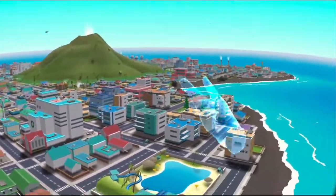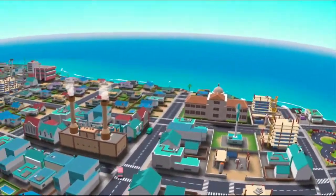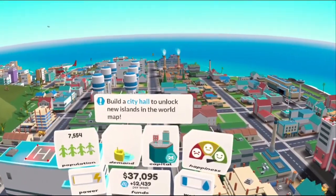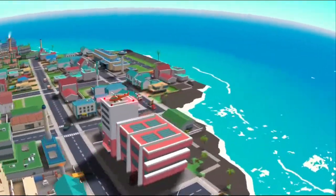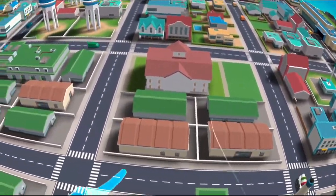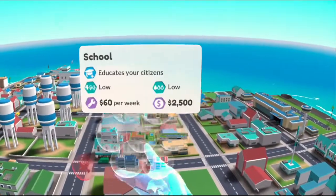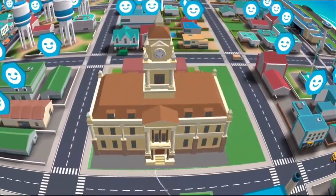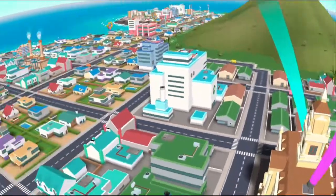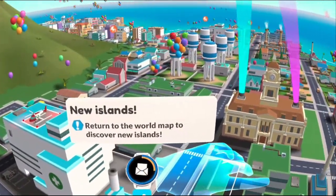We need more power for Banana Peak here, which may be a bit tricky, but they're not complaining about power yet. Build a City Hall to unlock new islands in the world map. So we actually have three islands unlocked already. Let's build the City Hall right here. Sweet — new islands!